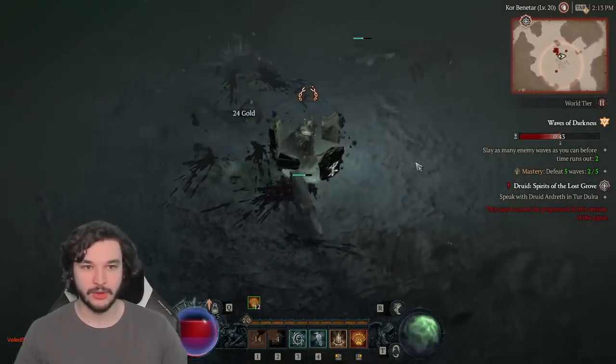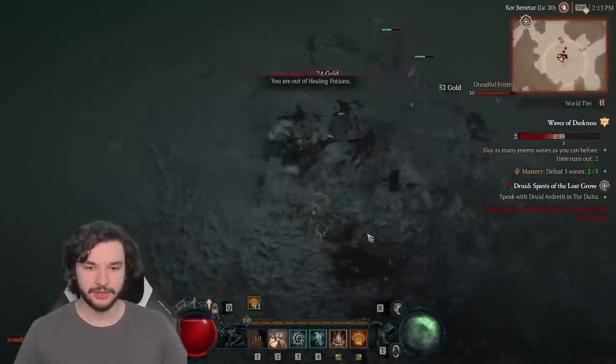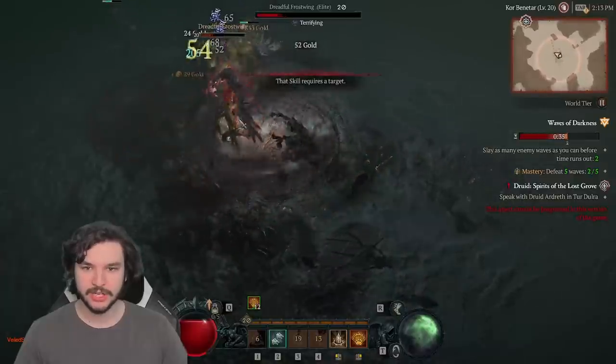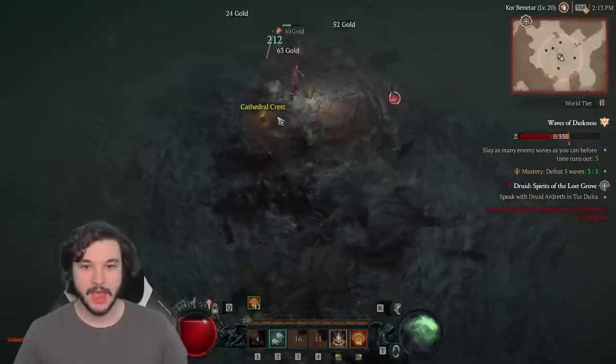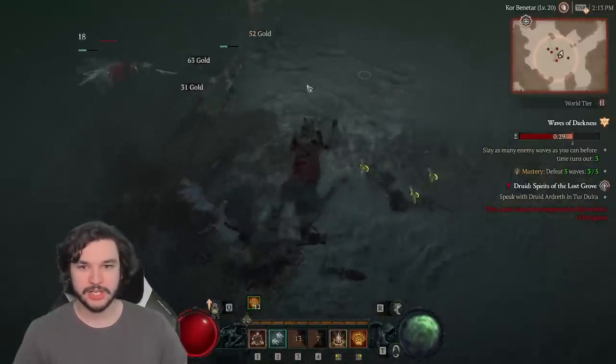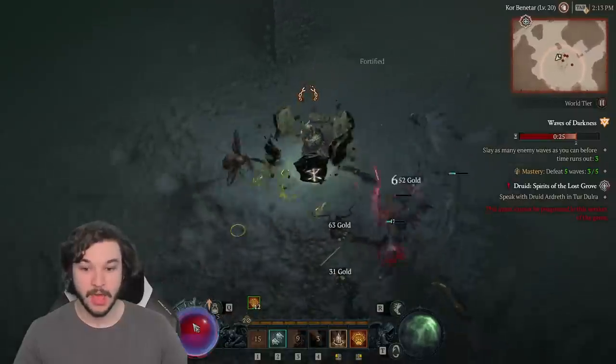Your Wolves are your main single target damage — you can see when you cast them they jump on a target and do really solid damage. A lot of this build is passive damage. If you get feared, use Earthen Bulwark to break that CC, which is what you want to do when you have elites around. When you spam out all your abilities you actually do really solid damage to elites, which is very important to note.